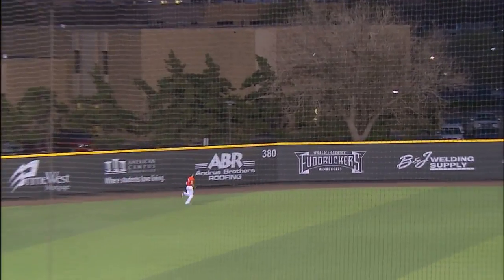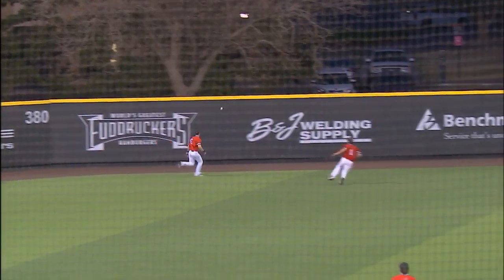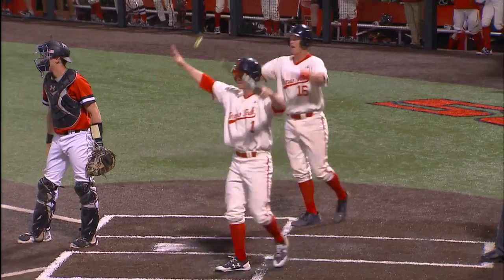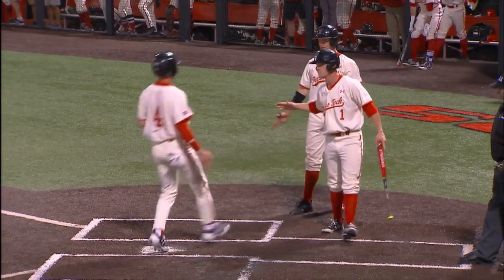1-1 pitch to Cameron Warren, swings and hits it well towards left center field. This one's going to get down for a hit. Here comes Farhad, here comes Young. Little being sent home. It's a three-run double for Cameron Warren.